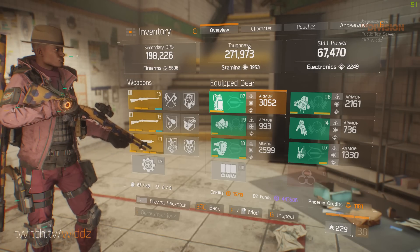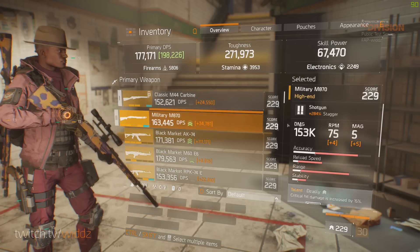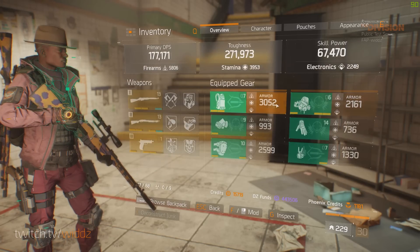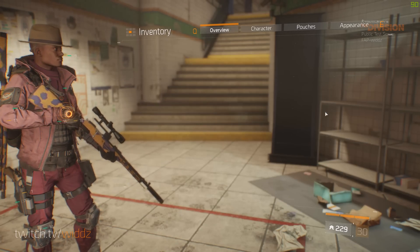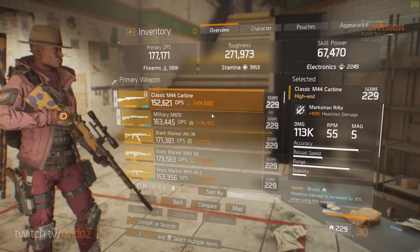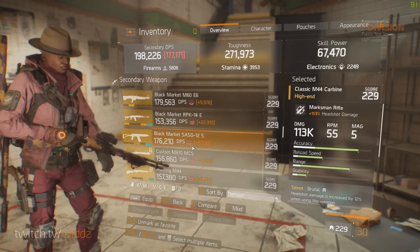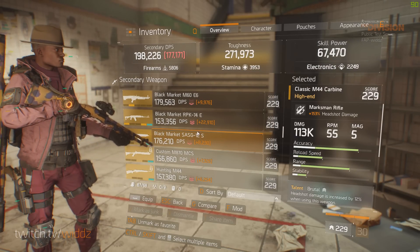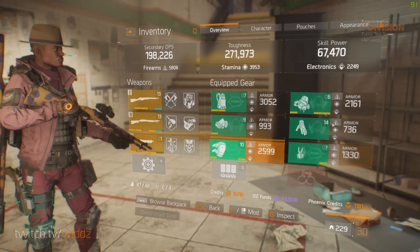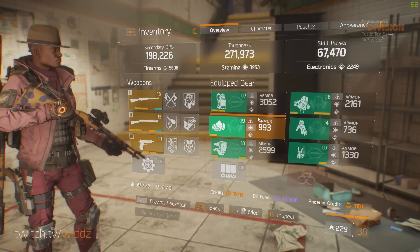If you can't kill people fast enough they will just stack up and you will die anyway. High firearms is really good with sniper and shotguns. Since Sentry and Hunter's Fate's big bonus is the headshot damage, this can work with SMGs, LMGs, assault rifles — it could work with everything. But it's better for shotgun and sniper — that's where it shines in my opinion.